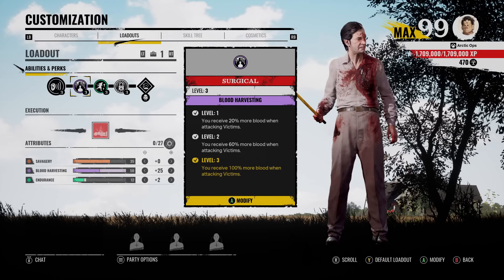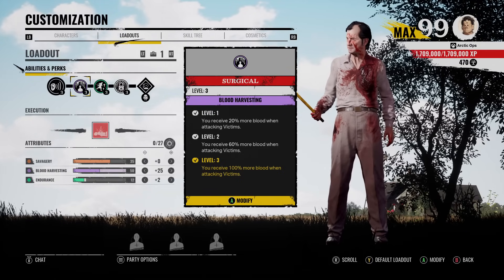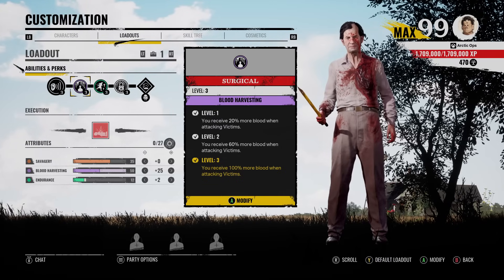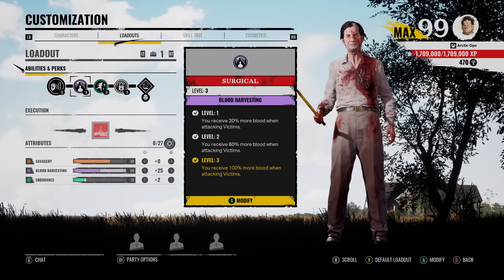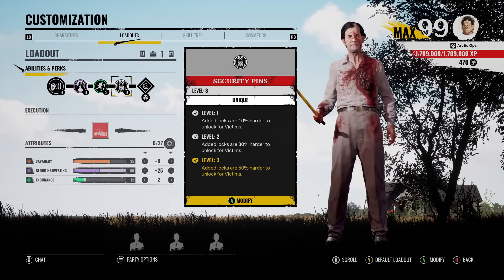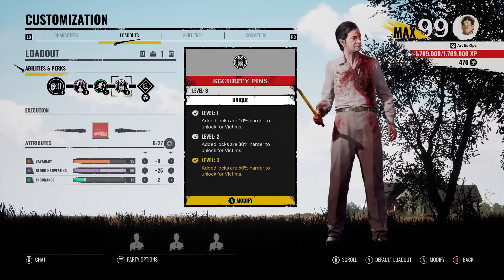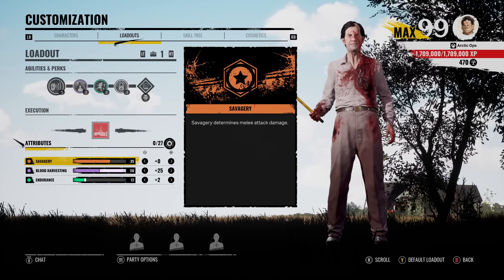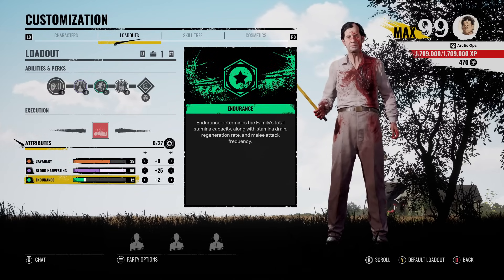Another situation this perk can be very good in is if victims start rushing, and then you won't have time to collect blood. Of course, you're going to have to chase the victims, and you can still get lots of blood from attacking the victim. So pretty solid perk. Now, as for the rest of the build, I got Scout on Old Man Cook and Security Pins, so locks are 50% harder for victims to unlock.